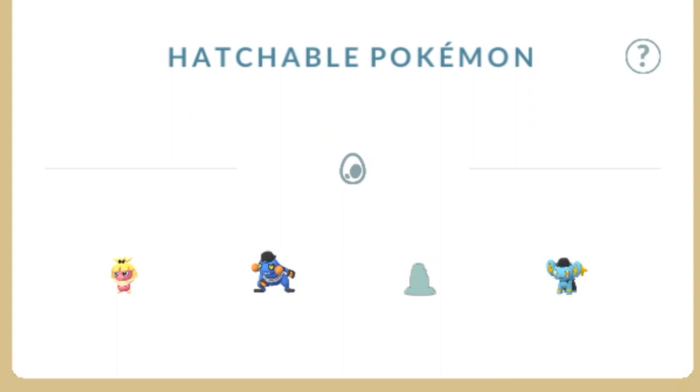One part about this event that I like a lot, that we'll be doing a lot of, are the eggs. Hatchable Pokemon — there's only four: Costume Smoochum, very rare; Hat Croagunk, I need one for Toxicroak; the new Hat Pumpkaboo; and Hat Shinx. This will be for a future video, stay tuned.